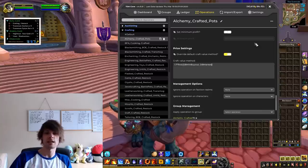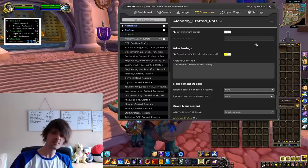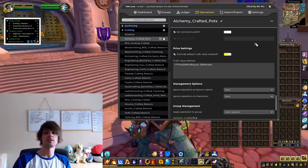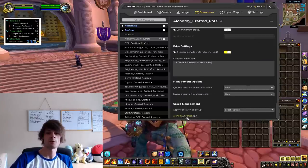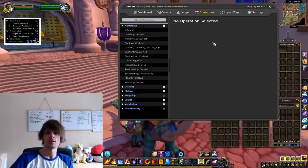Essentially, the formula takes advantage of the Silas proc - the 1.7 factor accounts for the proc rate - and cross-references it with db min buyout and db market. You'll need to attach your alchemy crafted group to the alchemy crafted pots operation to make sure you're actually making your profit. Then move over to auctioning.